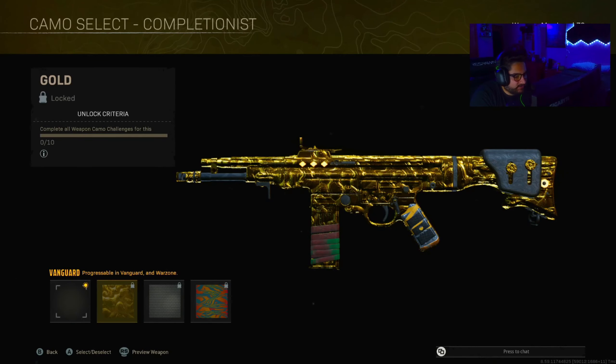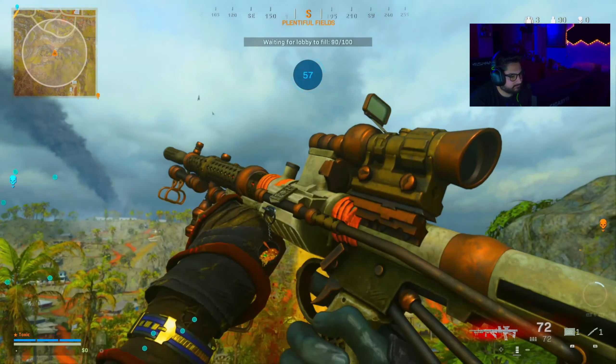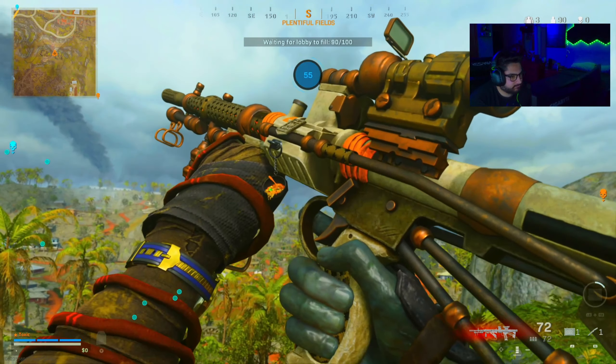All right, here's the Owen Gun in Warzone — Gold, Diamond, Atomic. Here's the Einhorn — Gold, Diamond, Atomic. And the STG — Gold, Diamond, Atomic.